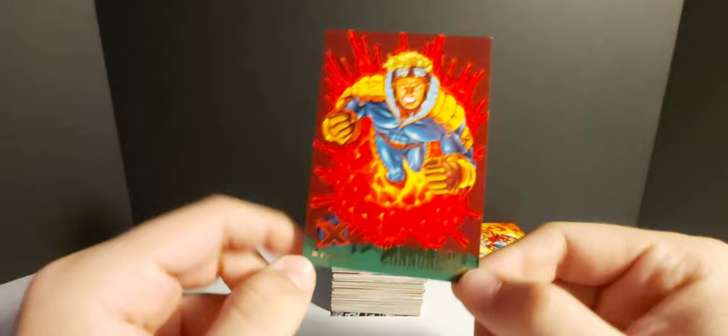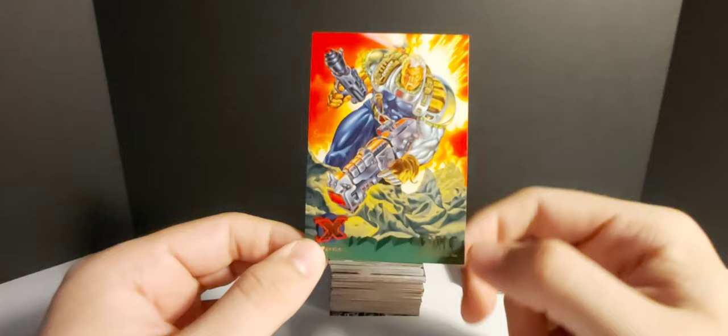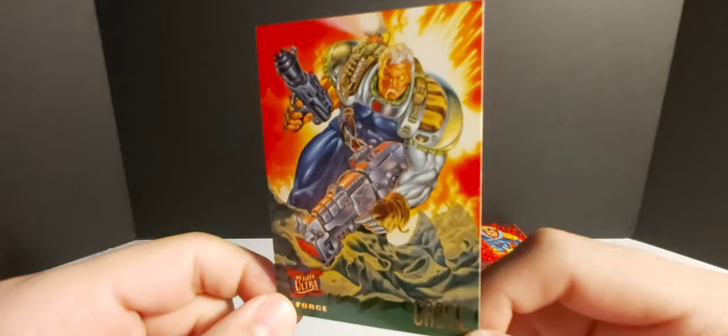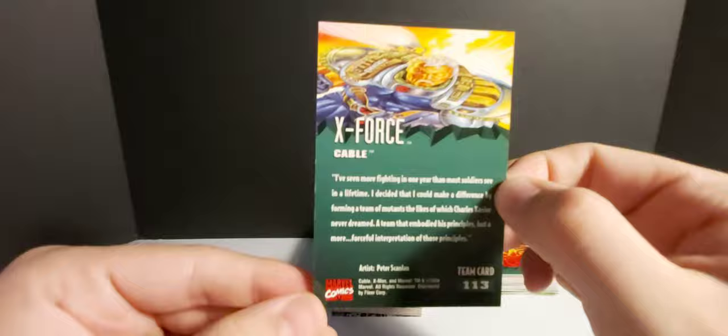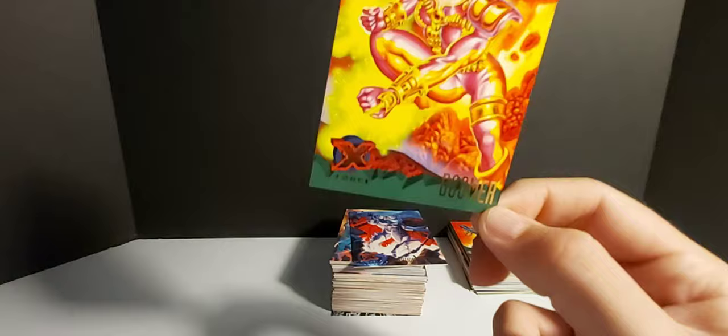We got Warpath — super jacked, 'best backup a field commander could hope for.' Then Siren — maybe she has the voice of a siren. Cable versus Wolverine — that's a pretty badass card. If I were to frame all the cards I think I'd frame the horizontal ones differently — one frame for horizontal, one for vertical. Longshot versus Mojo — I remember Mojo from the animated series, one weird looking dude. Artist Dan Lawless. Omega Red versus Wolverine — pretty cool. Omega Red is one of my favorite X-Men villains, old Russian Cold War enemy.